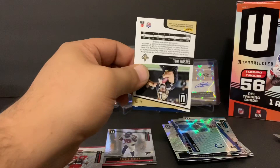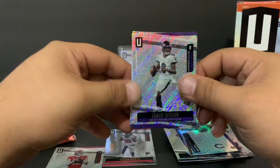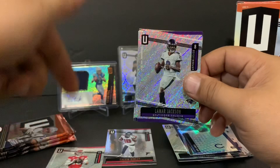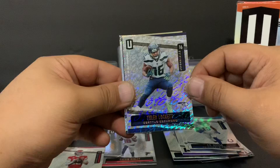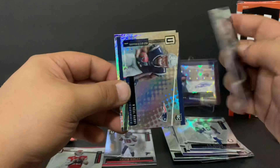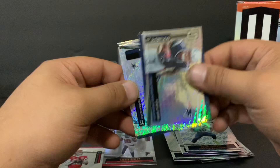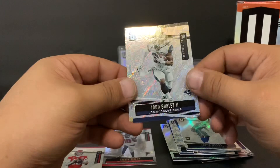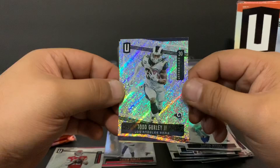Hopefully it's a Drew Brees — I know exactly who to send that to, my mate over in Australia. Hopefully that's a Saints hit, bro. That is a Saints hit. Lamar Jackson, Philip Lindsay, Ty Hilton, and what looks like a groove variation — actually that's the Flight variation of Tyler Lockett. Nice. N'Keal Harry for the Pats, Xavier Woods for the Boys, Todd Gurley — he's a beast too but the Rams struggled today against the 49ers, that defense is tough. And Taysom Hill for the Saints. Three packs to go.